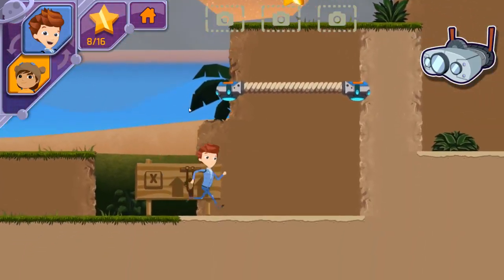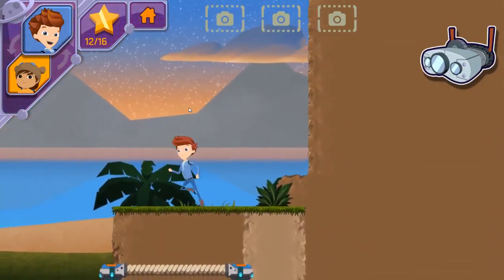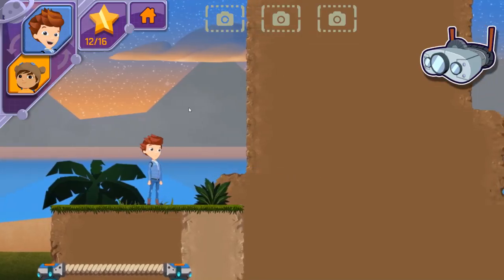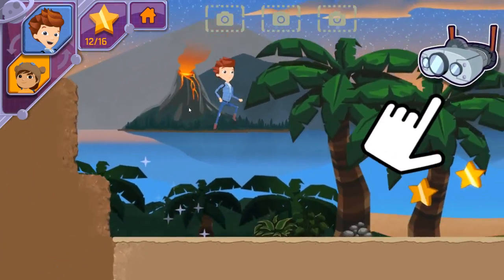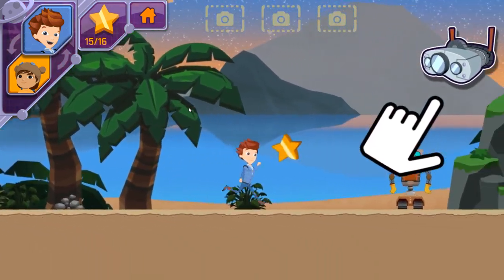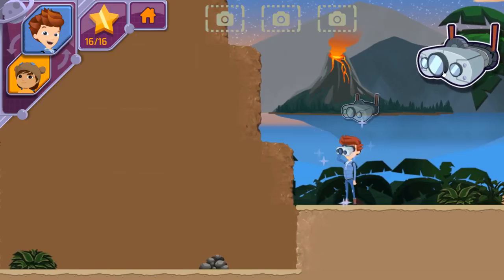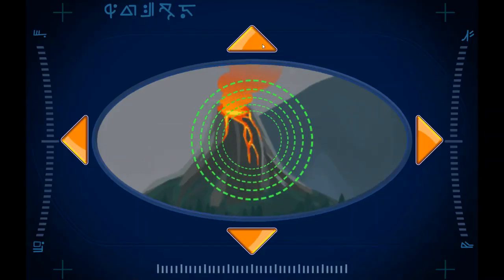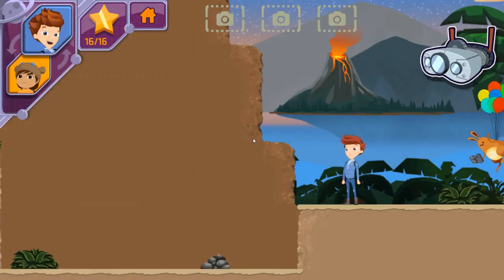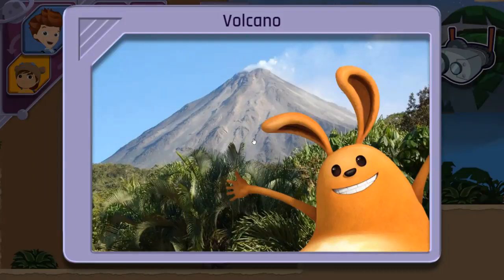Use my arm stretch to pull me up! Tap the binoculars button if you want to look at something that's far away — sometimes interesting features can be seen more clearly! With the help of a scientist, use the arrow keys or tap the arrows. You discovered a volcano! It's a cone-shaped mountain, and sometimes hot lava flows out of it! Now that we have photos, we need to find Jet 2 so we can send it to Bortron 7!